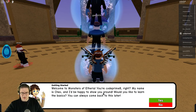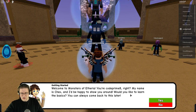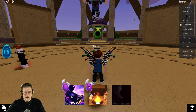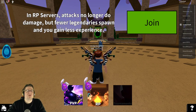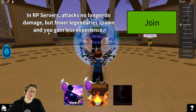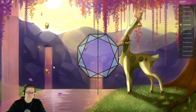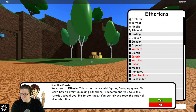There we go. Welcome to the Monsters of Etheria. My name is Chex, and I'd be happy to show you around. Where would you like to learn the basics? I don't really want to learn the basics or anything — let's go to the Easter Egg right there. In RP servers, attacks no longer do damage, but fewer Legendaries spawn and you gain less experience. PVP servers gain experience. I'm going to have to take the tutorial, figure out what I'm supposed to do, and then we'll jump in and go get the egg.